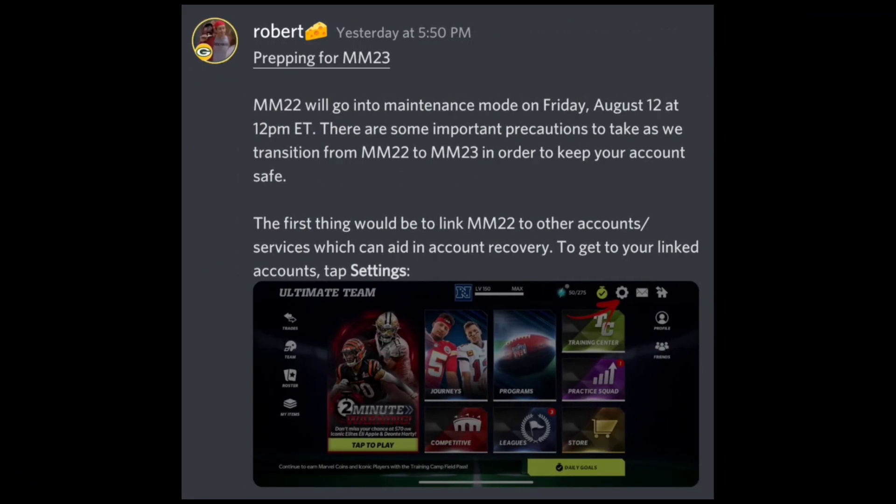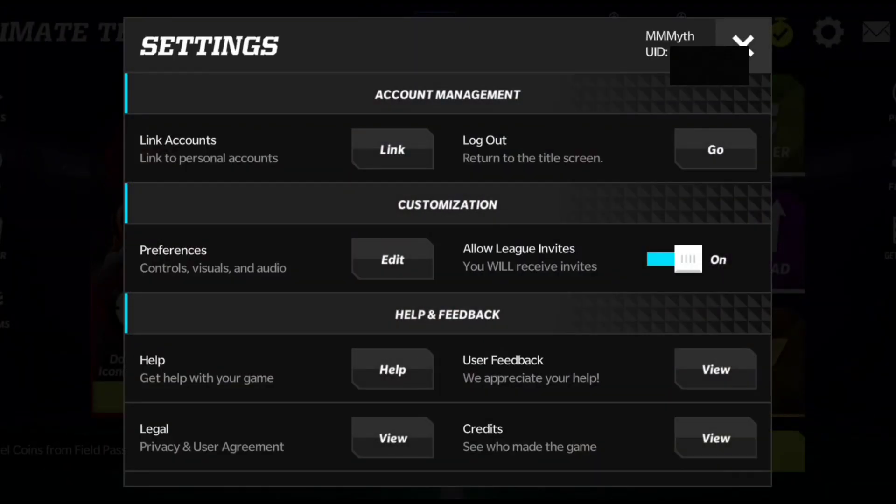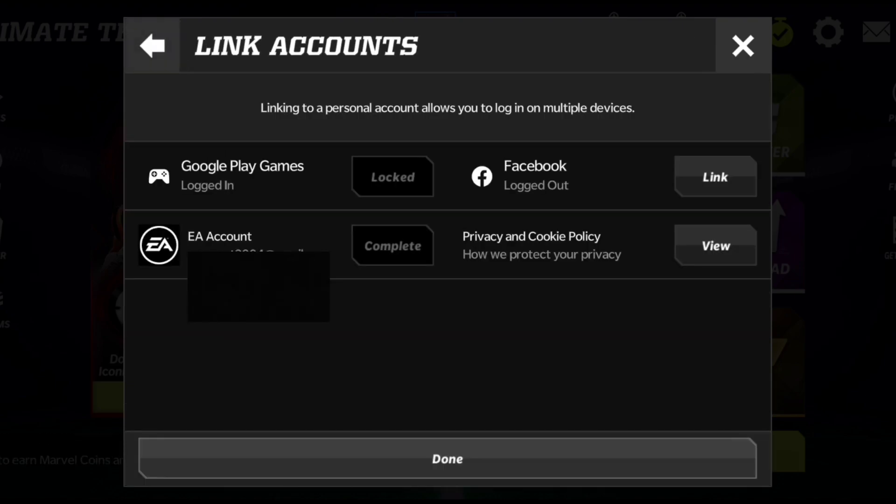So I'm on my account right now and I'll be clicking on Settings. Right there, as you guys can see, my name and UID — obviously blurred out for you guys. Then I'll be clicking 'Link Accounts,' and as you can see I'm logged in on my Google Play and on my EA accounts. Obviously you guys don't see my email, it's blurred out, but you can see it's locked and it's complete. I just don't have a Facebook to link that. So yeah, I'm set and done — transferring should be okay, and if you guys have this you should recover your account.